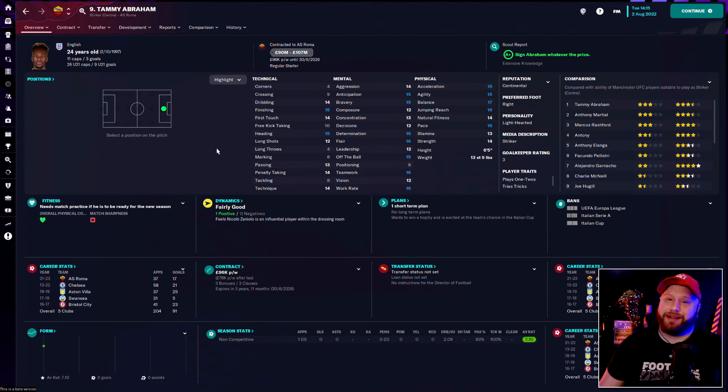Tammy Abraham really caught my eye — 6'2", big, quick, physical, a great finisher but not just a battering ram. He can dribble, he's actually good on the ball with 13 passing and 12 vision, good determination and decision making — pretty much an all-round complete striker. The one downside is the fee AS Roma want right now. Maybe in a year or two when we want that final finishing piece at the top, he could be the guy, but right now just not able to do it.